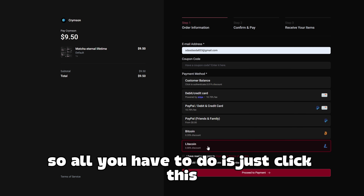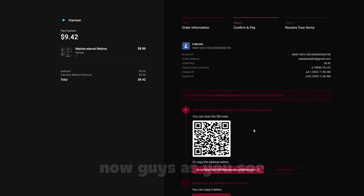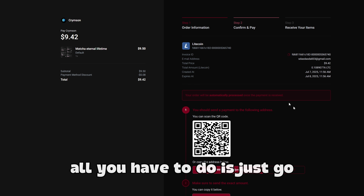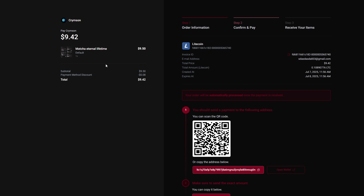So all you have to do is just click this. I'm going to use Litecoin, I'm just going to click that. Click this, click this. Proceed to payment. All you have to do is just go right here and proceed with the payment and you'll be able to buy Matcha.